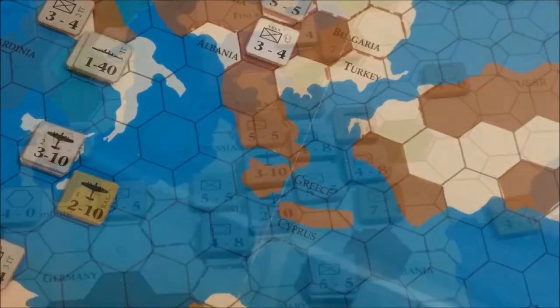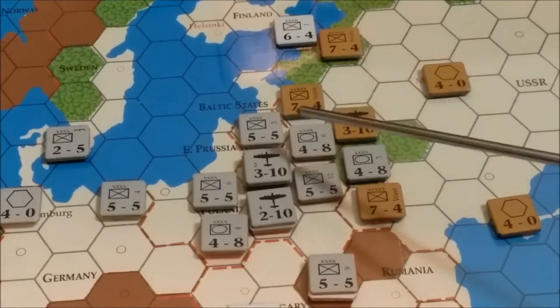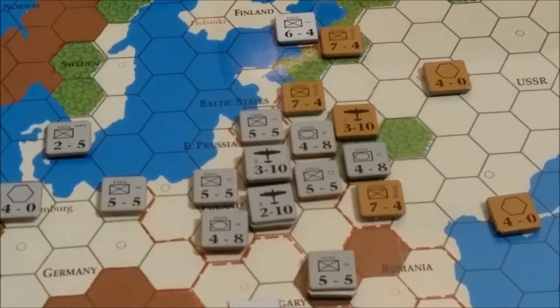Okay, I'm back with the fall 1941 turn, Axis player end of turn. Barbarossa is still in full swing. We launched an attack here and we launched an attack here — or actually it was down here. We gained both hexes and there was some armor exploitation. So we're punching a hole in the Russian line, although they will get another 7-4 army group this turn. So it's kind of slow but steady.